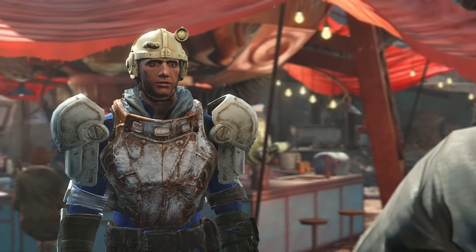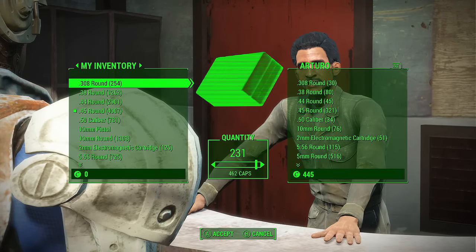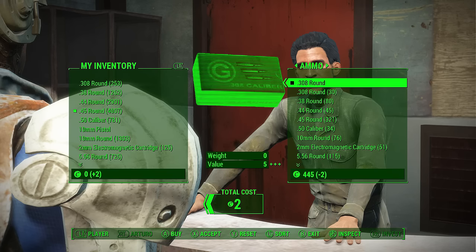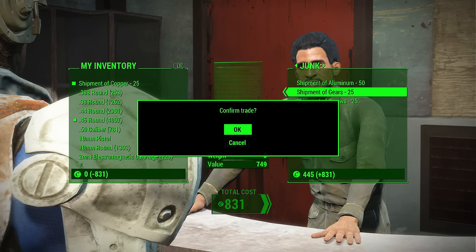Head to Diamond City and speak to Arturo. Now to get these shipments for free we must do two things: one of them is we have to sell a single bullet to him, or any object for that matter, just as long as you have a type of currency that he's giving you back from his caps. Then when selecting the shipments or any item, press A to buy and then X to accept almost at the same time, but push A a millisecond sooner.